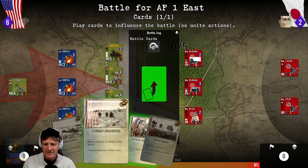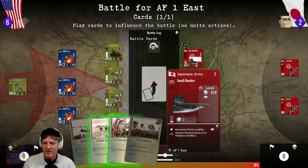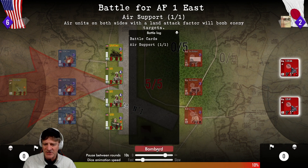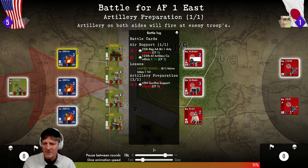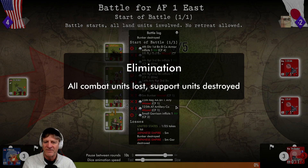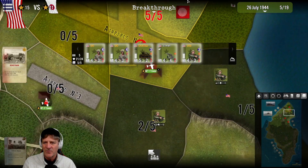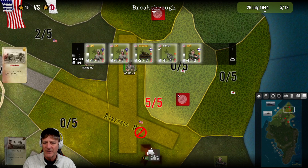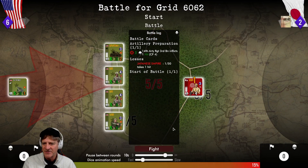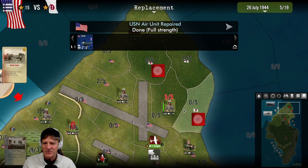Our big battle - airfield number one, eastern end. The small bunkers are at 25% and 50% strength. With a 90% chance of success, we attack. They hit our tanks again, but we took a small bunker and wiped out the anti-aircraft units. Victory - we can break through. We push on with 82% chance of success, hit them with artillery, and they retreat. A productive result there.